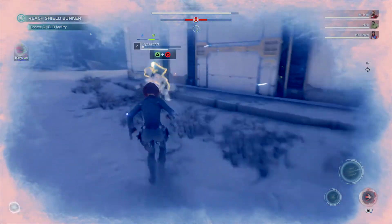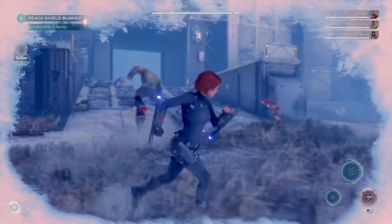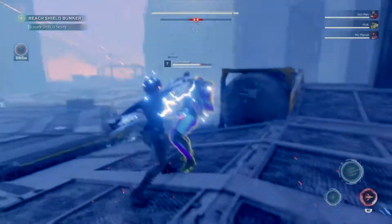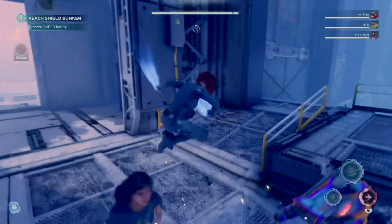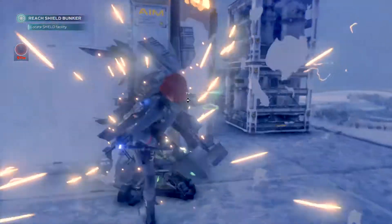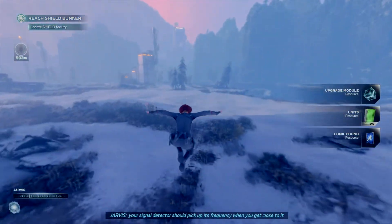I miss Black Widow. Not today. You're done. Master Chief wannabe — this boy looks like Master Chief. Alright, let's go collect this chest. Search through this area to find the location of the vault. Your signal detector should pick up its frequency when you get close to it.